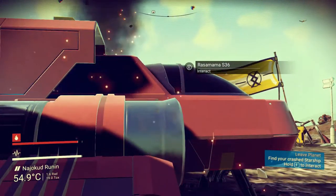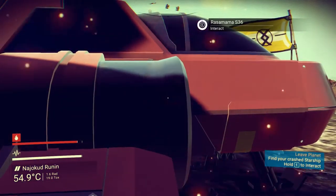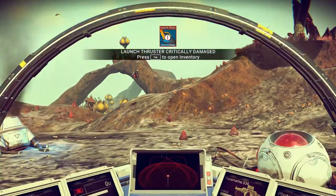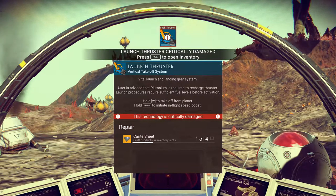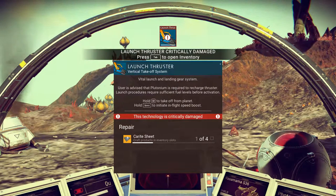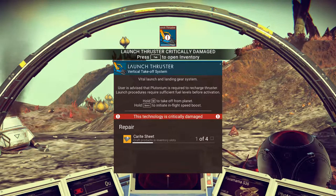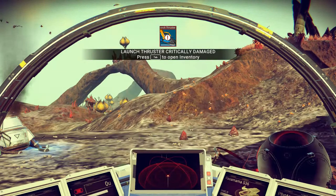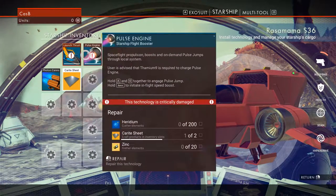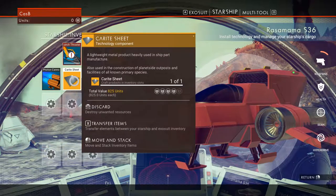This is our Ransom Lemma S36 where we probably crashed. Let's see what's damaged. Our launch thruster is damaged, so we need to make some carriage sheets. And our pulse engine — so we need some iridium, zinc, and carriage sheets.